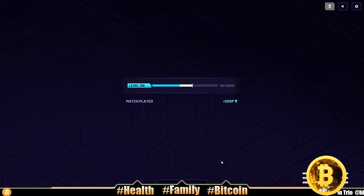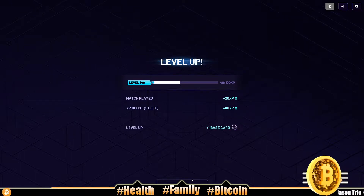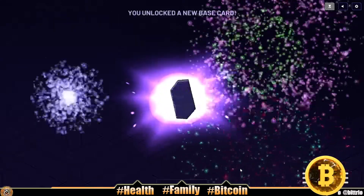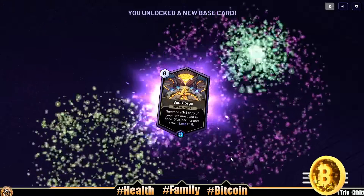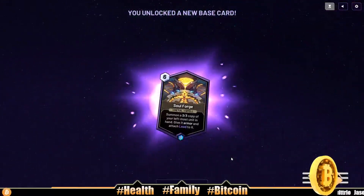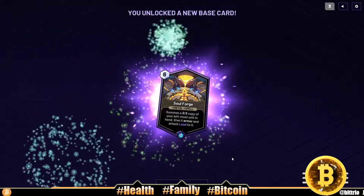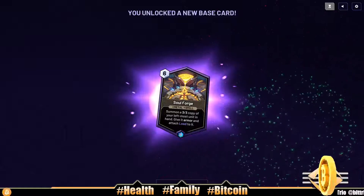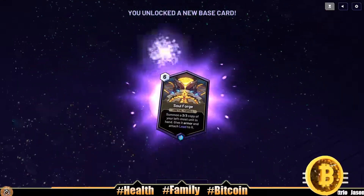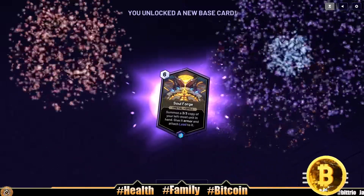Let's see if we unlock a card here at least. Looks like we do — we get one base card for our troubles. It's Soul Forge: six mana metal spell, summon a three-three copy of your leftmost unit in hand, give it armor and attach Lead to it. Not the best. All right, that's gonna be it for this one — thank you all for watching, later!